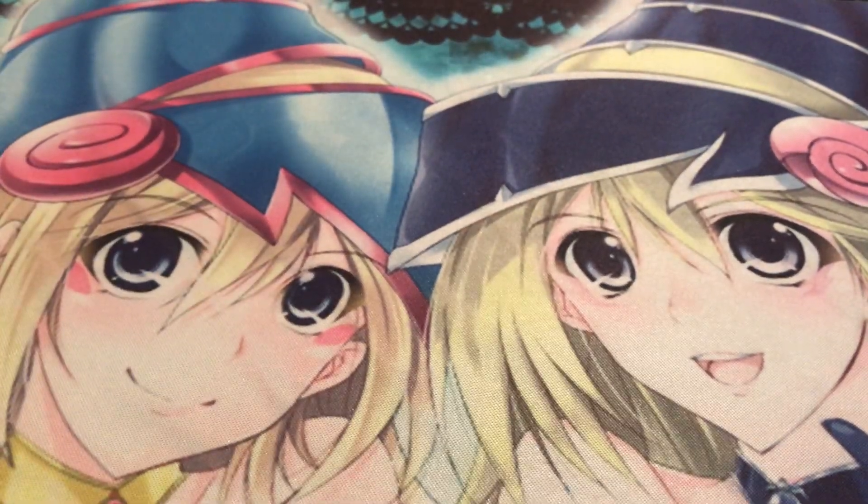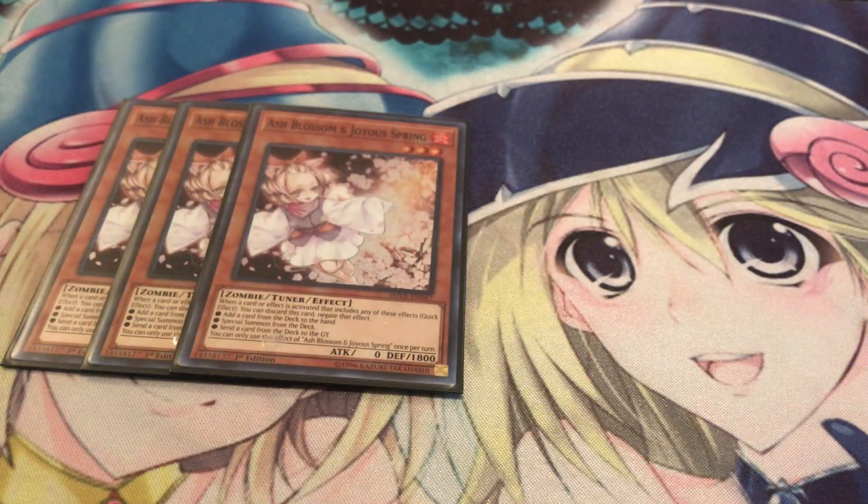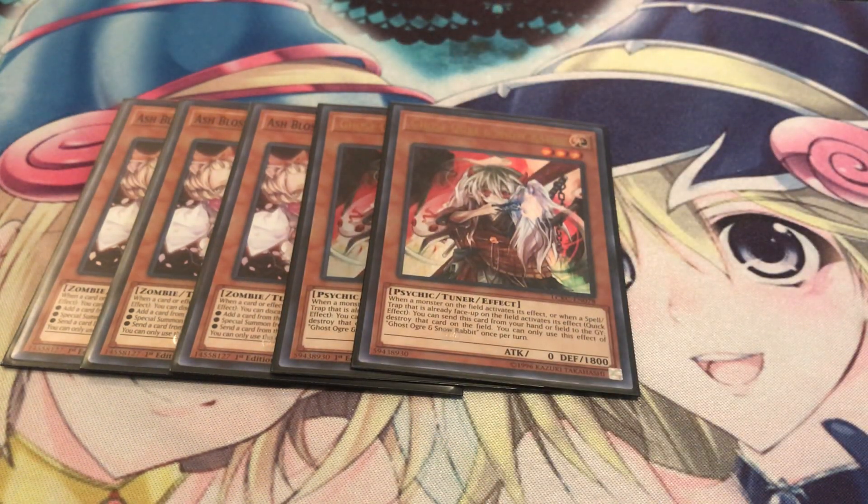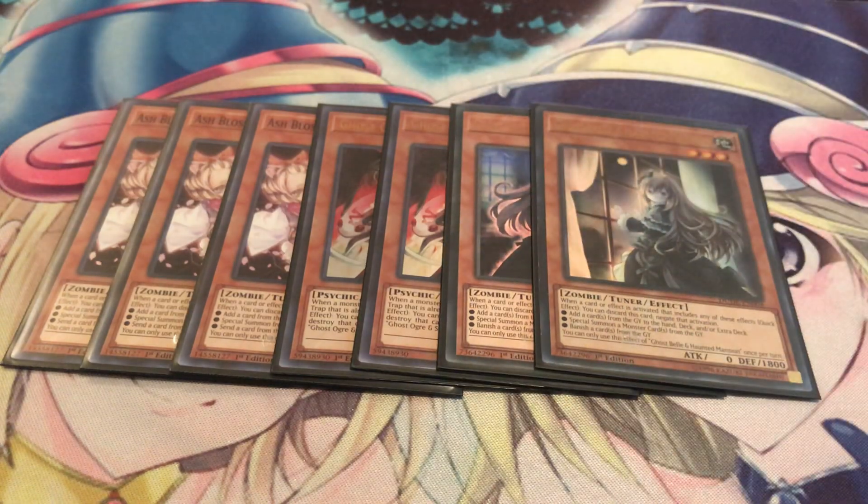For hand traps I'm running seven total. Three copies of Ash Blossom - you know, it's Ash, what else is there to say about it? Two Ghost Reaper - most people never see it coming and it's really good against Pendulum so you can pop that Servant of Endymion and prevent your opponent from going off. Two Ghost Belle - I use this to dodge cards like DD Crow and Called by the Grave. Ghost Belle is starting to become a pretty viable hand trap on certain decks. If you don't like Ghost Belle you could also try Effect Veiler or just max out on your Ghost Ogres and try something else.